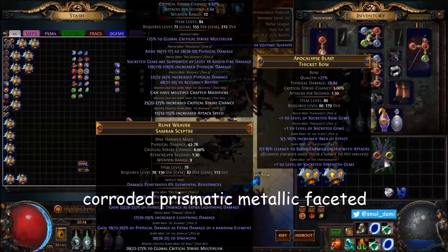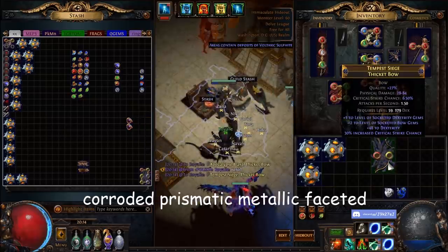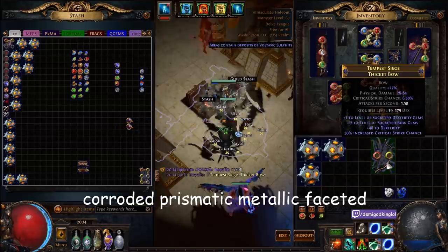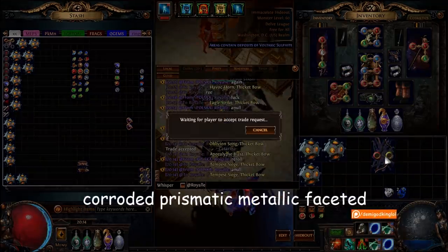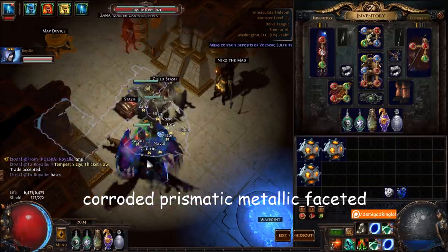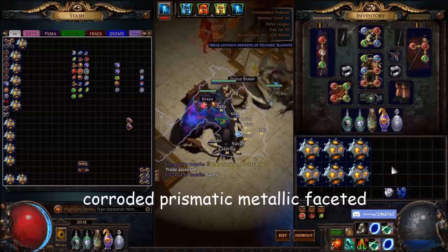That was really close — if this was plus two bow gems... this one has to be plus two bow, not plus one. Dex bow — we gotta null it, same thing as the other one. Three, two, one — go! Save that one as well, 'Tempest Siege' is saved. Need more bases — we did pretty good, no more natural plus fives, but we gotta make these perfect I believe.